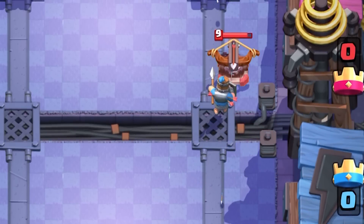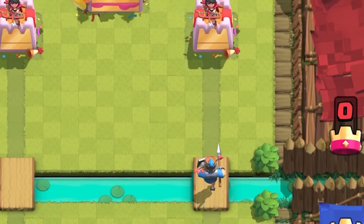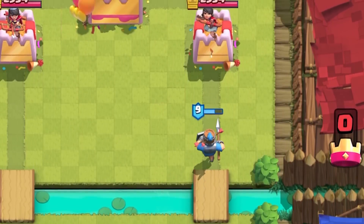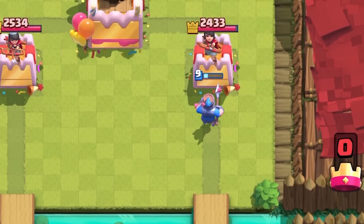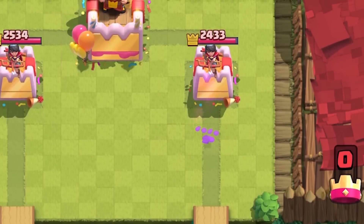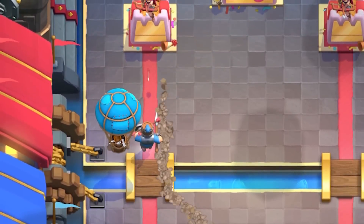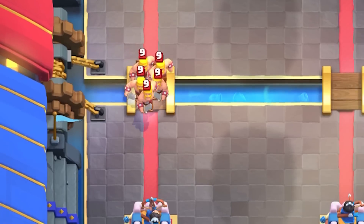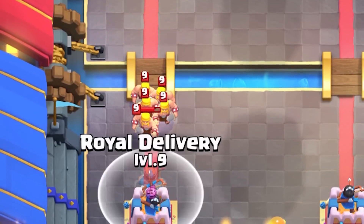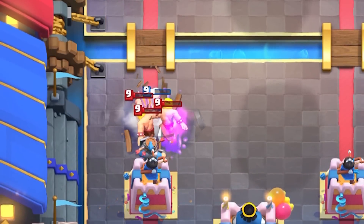Once one of your opponent's towers is destroyed, you can pocket-plant Royal Delivery to tank or even predict building placements. Buildings such as mortar and X-bow can't be hit by Royal Delivery, making it probably one of the worst spells against those deck types. A lone recruit will only get one hit on offense — it's simply meant more for defense and possibly counter-attack if you have the right deck, like bait decks, graveyard decks, or balloon decks.